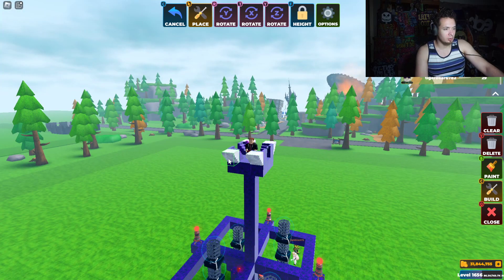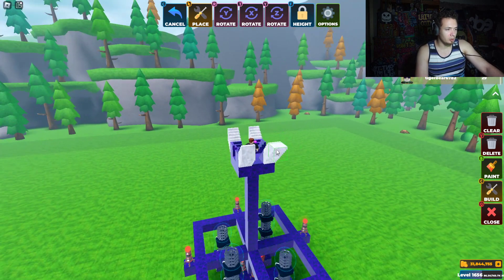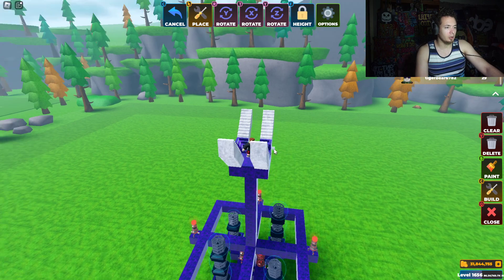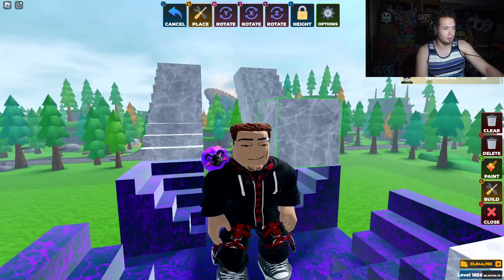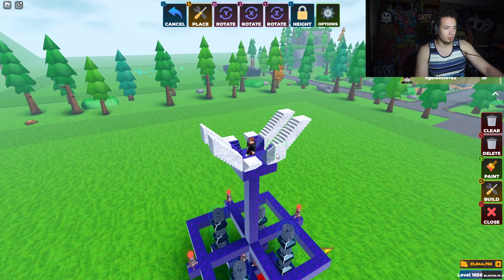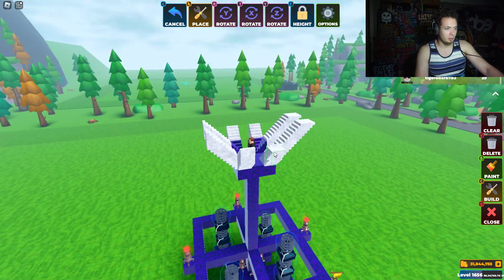One, two — one, two, three, four — perfect. I can't see — what number is this? One, two, three — so that's three up. Hopefully I can rotate this without an issue — yep, now I've got it. I just pressed Y. One, two — one, two.